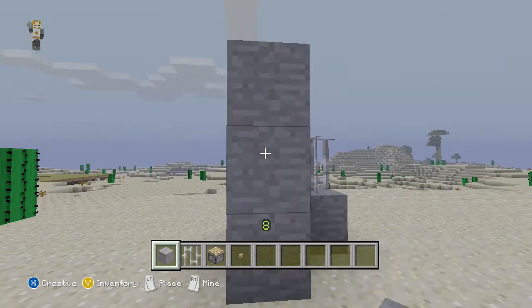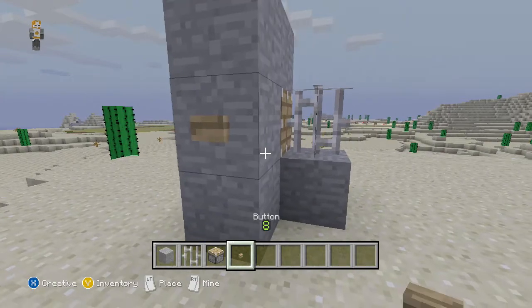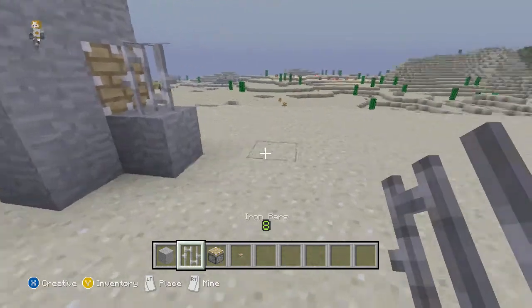Now we are going to cover up the piston from the front. If you want to, you can just leave it open if you are low on supplies and building this in survival, but I am just going to build it in creative. And then you put a button so that it can activate the piston.